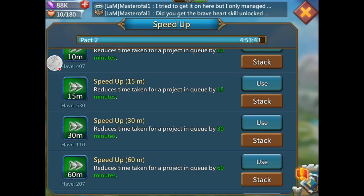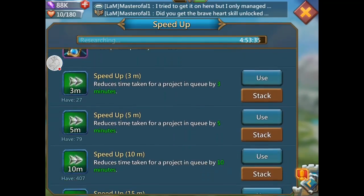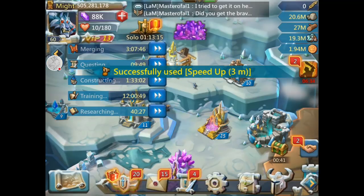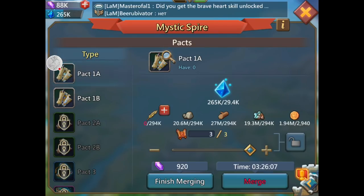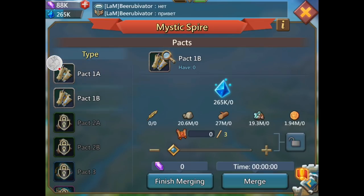Universal speed-ups can speed up anything, but for the new monster stuff you cannot use any type of speed-up other than the merging speed-ups — okay, whatever, GG, you gotta make money too. So when you go to packs and your mystic spire, try to get three. If you have enough anima and build enough springs you will have enough. I've done both pack one A and pack one B and I've gotten monsters and shards out of both.